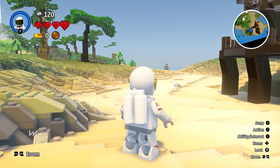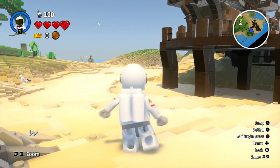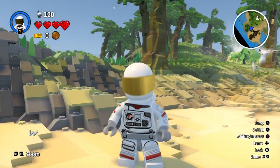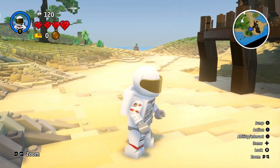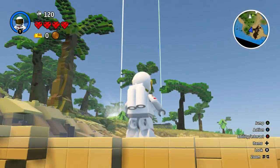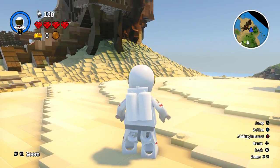There are two crash landings — hopefully they're going to be something we need. A is to jump, X is to punch, B is to interact. R is to lock, left stick to zoom out and R to zoom in. That makes a lot more sense. Let's take a closer look at that crash site.